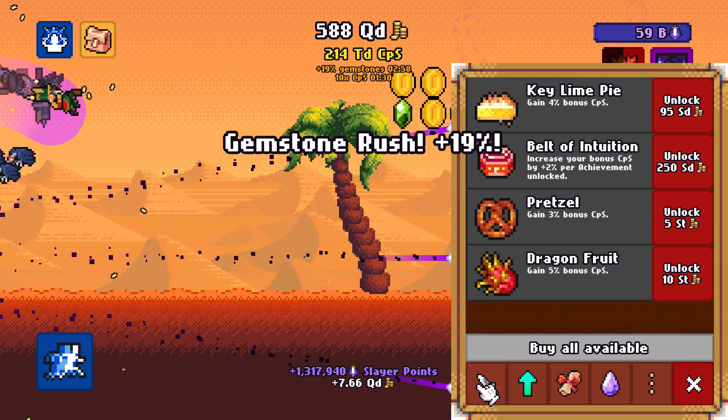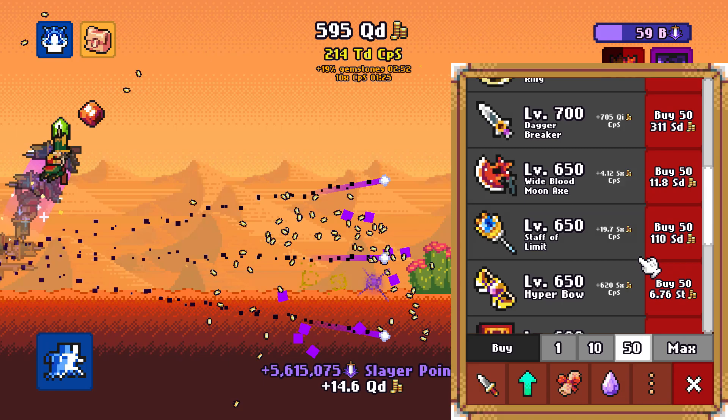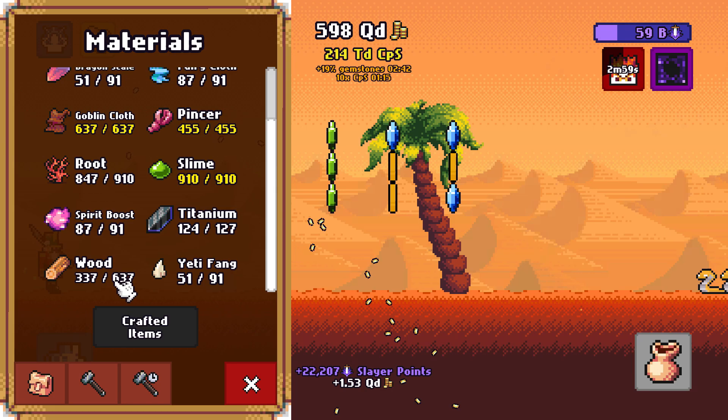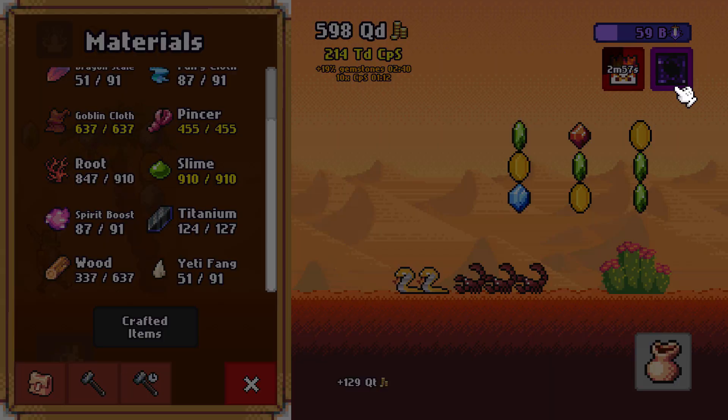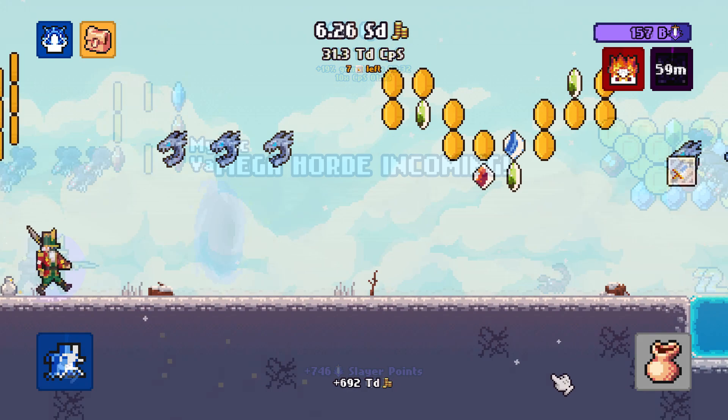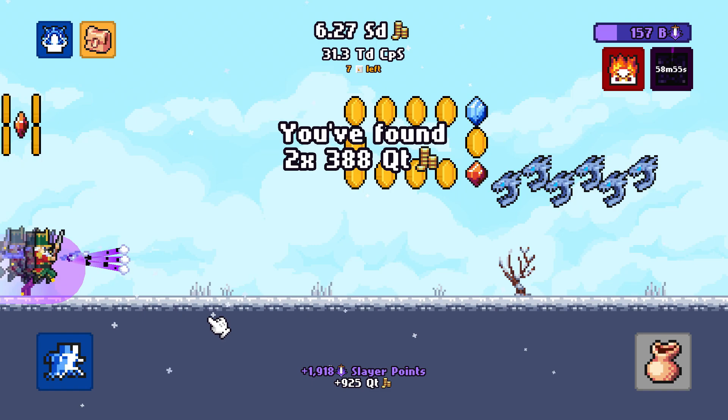I'm checking if I can upgrade equipment to get more CPS, but that's not the case, so I'll have to farm some mats since I spent some. I decided to go to the mystic valley, but we'll do a jump cut — I'll appear in the frozen fields, meaning I was farming in between. I'm probably here because of daily quests, since it's not normally a good farming spot.